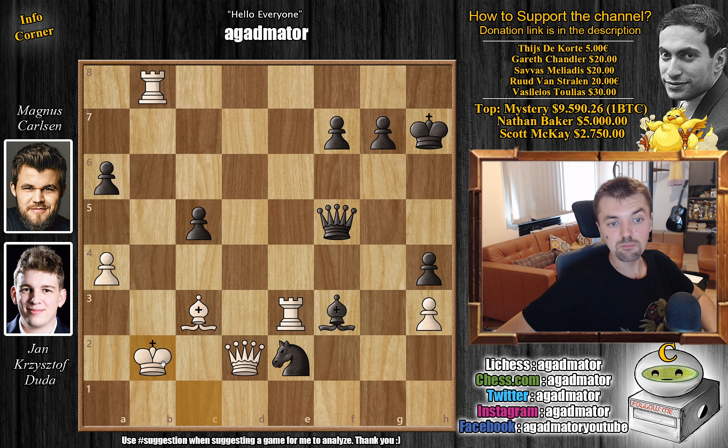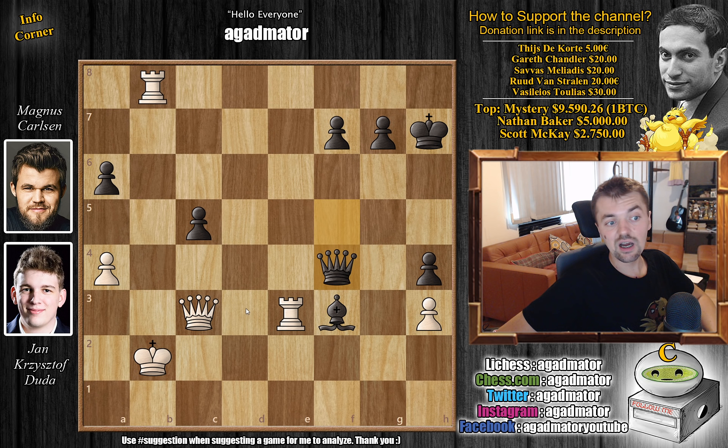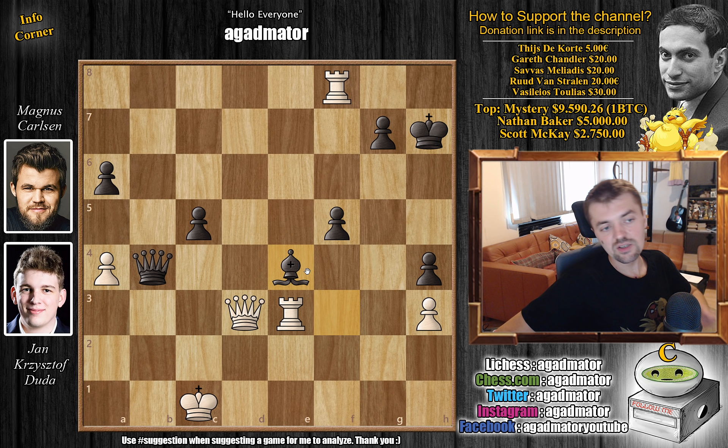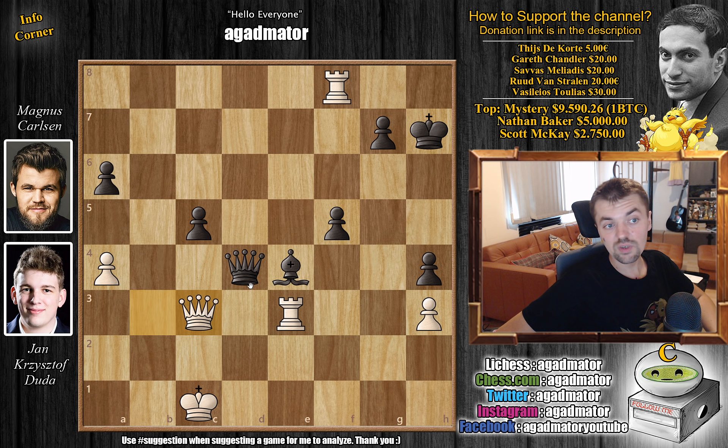Queen to d3 check by Duda. And now f5 — the rook is still under attack. So rook to f8, threatening to pick up the f-pawn. And queen to b4 with check. We have king to c1. And now bishop to e4 — Magnus is able to create a barricade, as now the bishop and pawn will be guarding the black king somewhat from the two rooks. But for how long? Queen to b3, again offering a trade of queens — Magnus of course has no option, he has to decline. And queen to c3, again offering a queen trade. Queen back to d6. And now rook to f7 — Duda is threatening checkmate, and there's not all that much Magnus can do here.